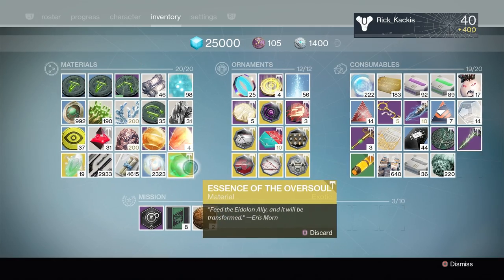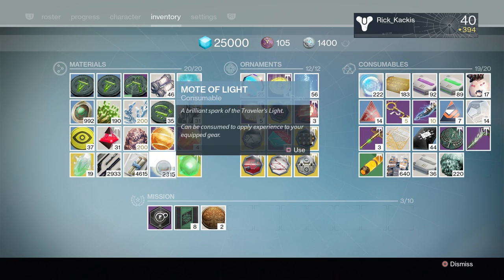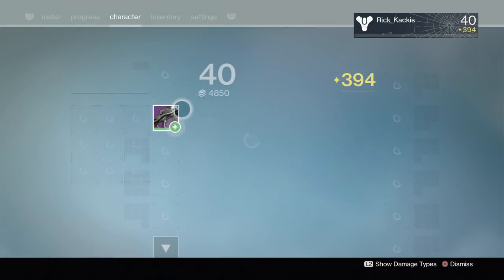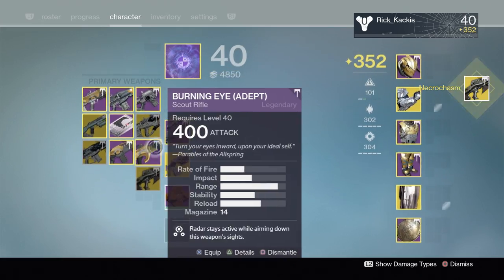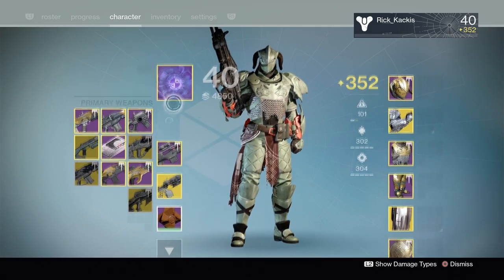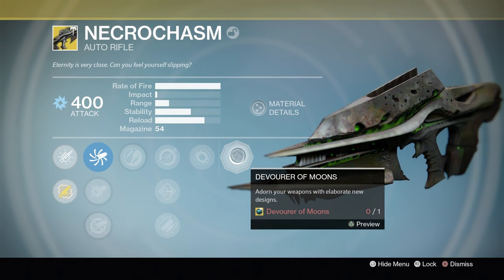Make sure you have at least one free material slot when talking to Eris Morn, as the Essence of the Oversoul takes up a material slot. Then simply upgrade your Eidolon Ally — I popped a ton of Motes of Light to upgrade it instantly. Once fully upgraded, the final node requires the Essence of the Oversoul, and once you complete it, it will instantly transform into the Necrochasm. Make sure you also have a free primary weapon slot, as it can make your inventory look a bit odd — I had to quickly transfer something to the vault, but I still ended up with my Necrochasm.